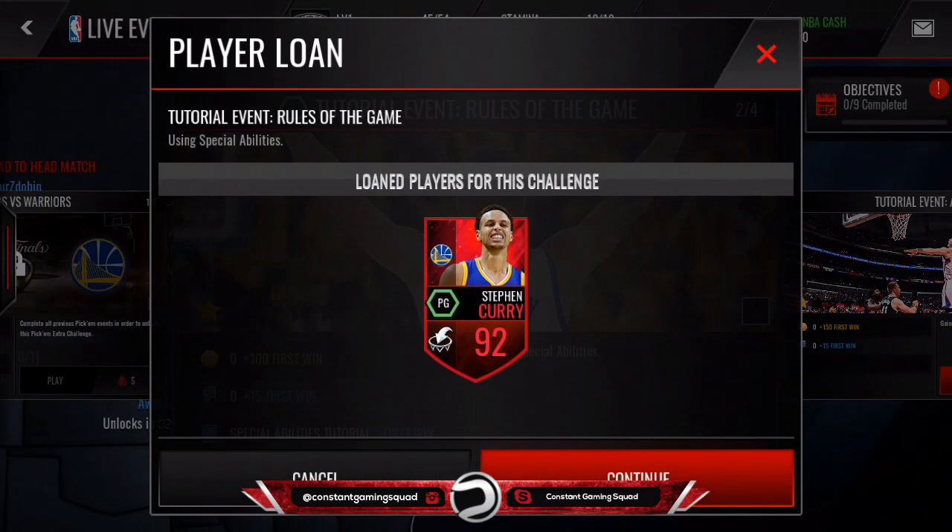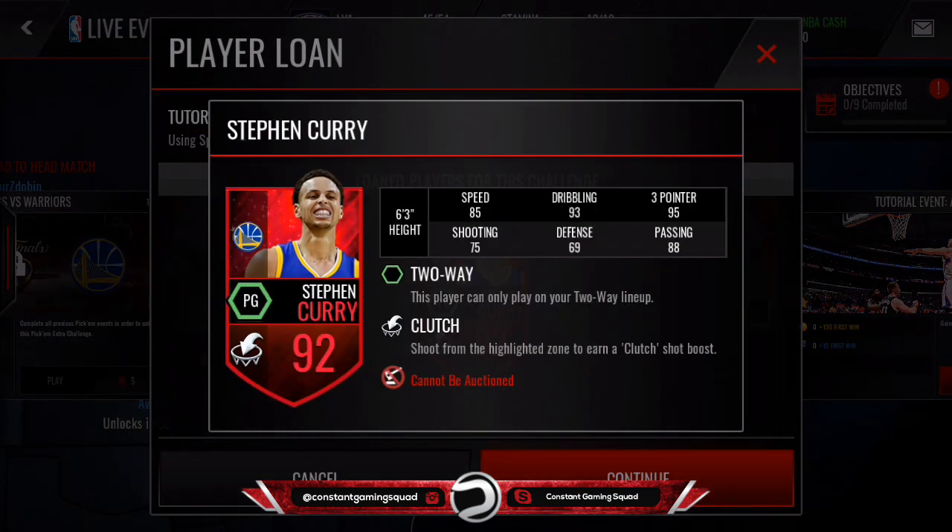This card is a 92 Stephen Curry with the clutch ability. Apparently nobody has this card, but there has been a video of somebody playing against this card. There was some guy who claimed he put it up on the auction house, even though it says right there 'cannot be auctioned.'